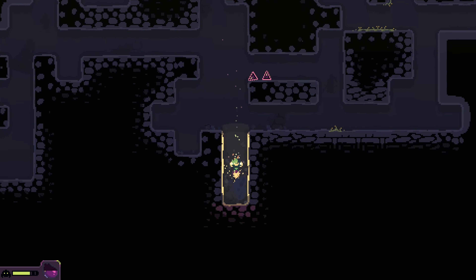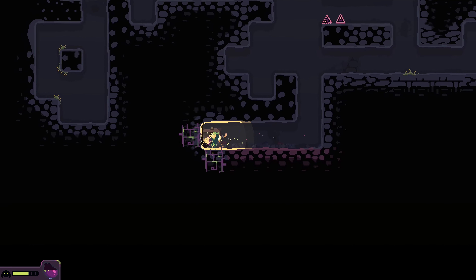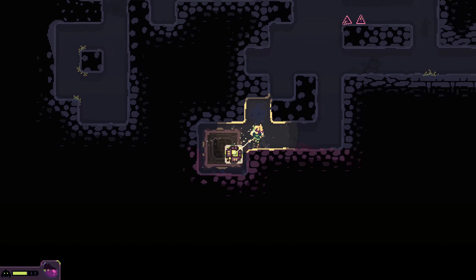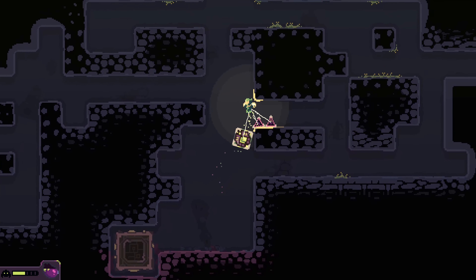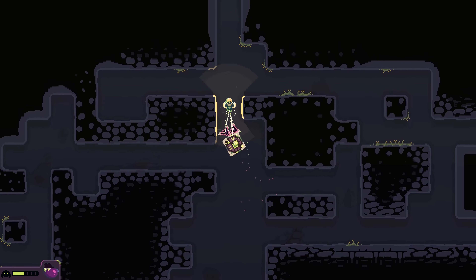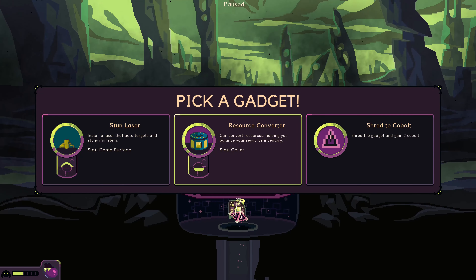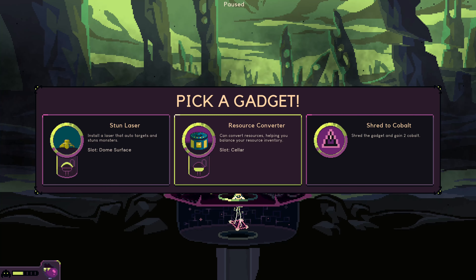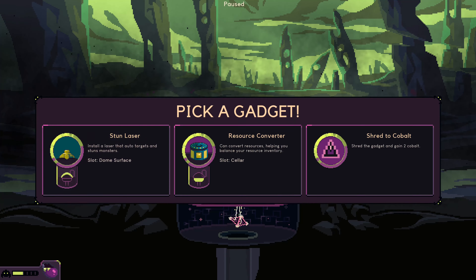If there are extra resources that we desire, that could be very good to have. Looks like we've found ourselves a gadget. I don't know if this is for the first or second area — either way it makes no difference, it is still beneficial to us. Let's also grab those cobalts on the way. Slightly slower, but nothing too crazy to begin with. Stun laser or converter? I think we're going to go with the stun laser — we need to preserve our health in this one.